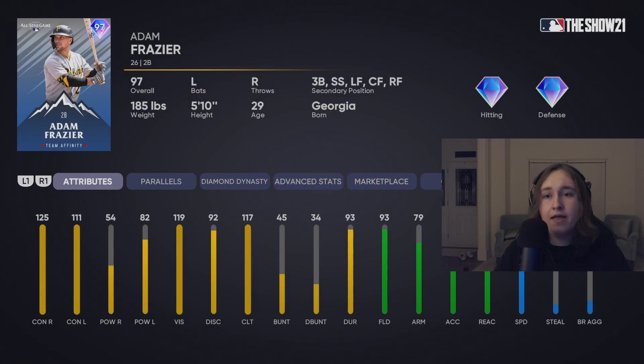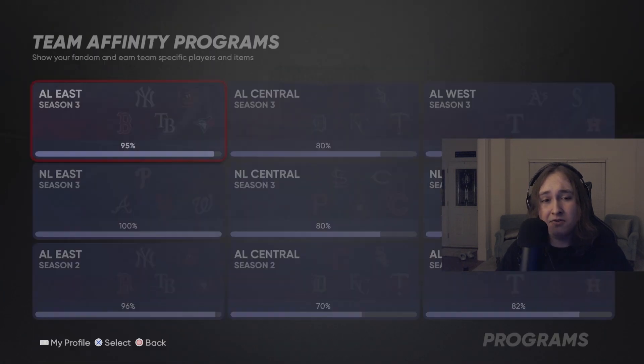Adam Frazier is a super utility contact hitter. Unless you like contact hitters, Adam Frazier really isn't going to be the best card. He's fantastic defensively — a great, really the perfect second baseman. Unfortunately, that power versus righties I don't like, especially since he's a left-handed batter who should be better against righties. I don't like that 54 power at all. This Adam Frazier will not be making my lineup or bench, and I imagine it won't make many other people's either.